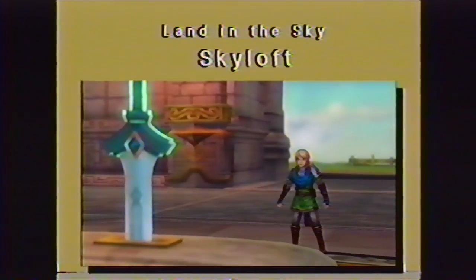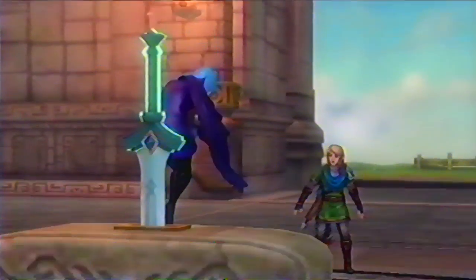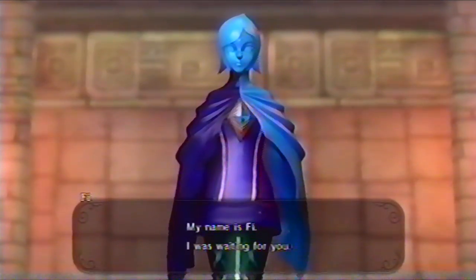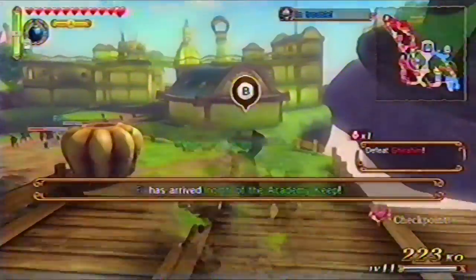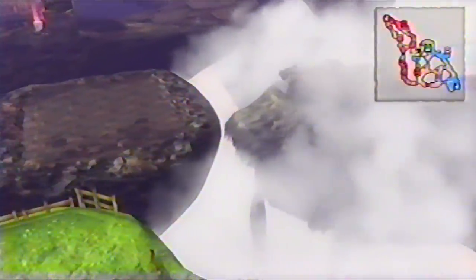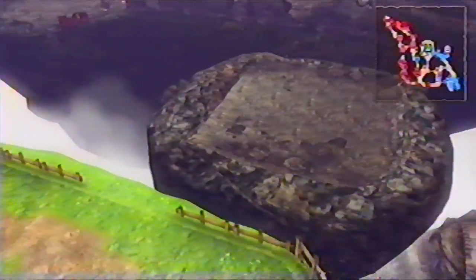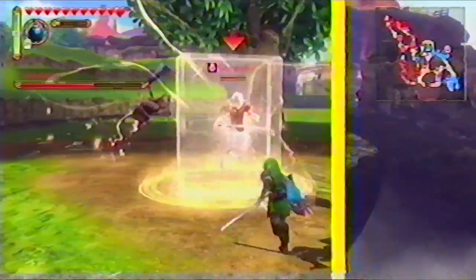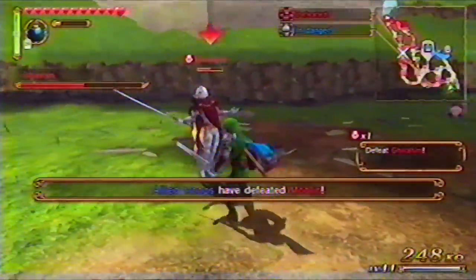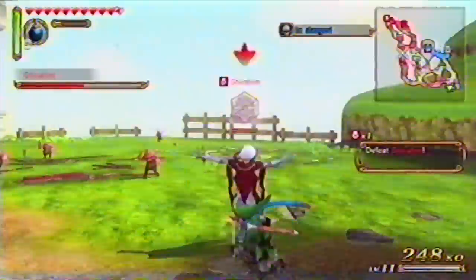There's a lot going on in this battlefield. Head for the statue shrine in the middle to recruit the high-tech sword computer Fi. Aid Fi as she helps transport the giant bowls of pumpkin soup to the Whale God, who will return the favor by creating new paths. Stop Ghirahim from tanking your headquarters. When he vanishes, move away quickly, then attack.